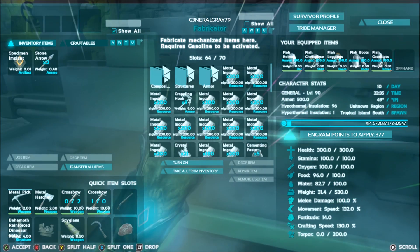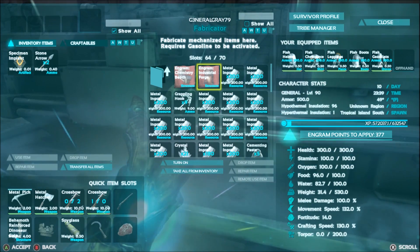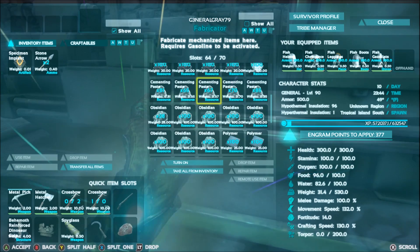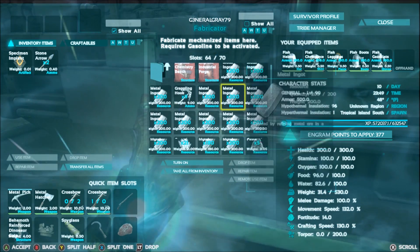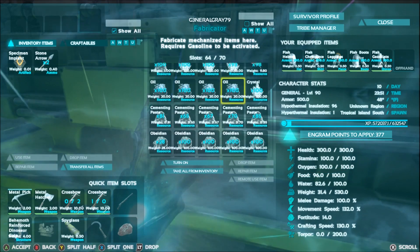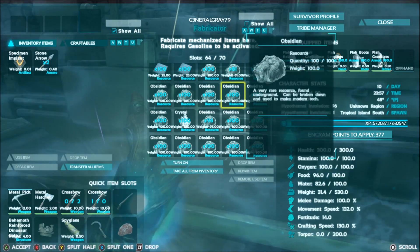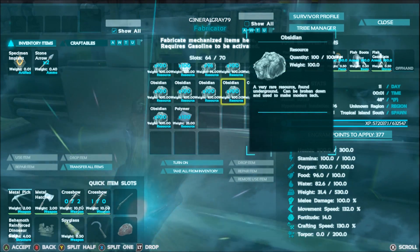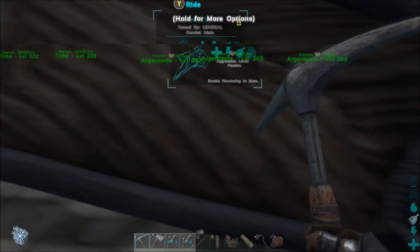Unfortunately I can't do that. I was wanting to make something the other day — I think it's the industrial forge — so I need cementing paste and I'm going to have to go get some more. I'm debating about putting it on a raft to be able to move it around. I'm still going to play on PC, but I'm not going to record until I can figure out how to get the graphics good.